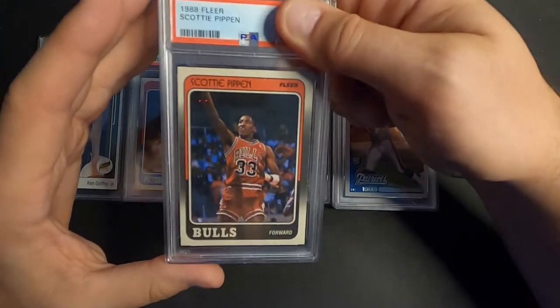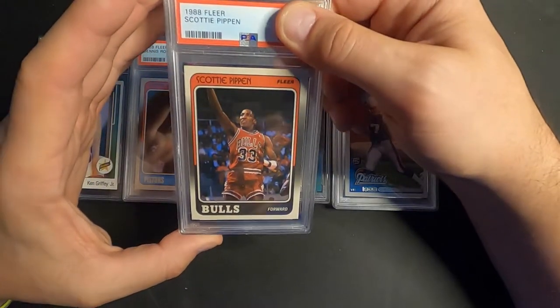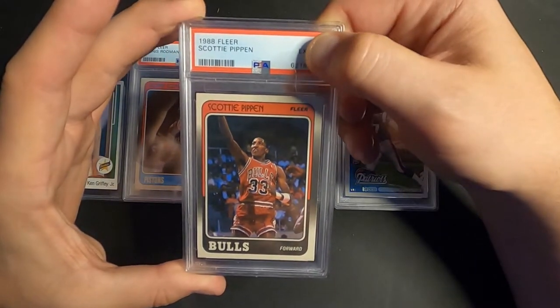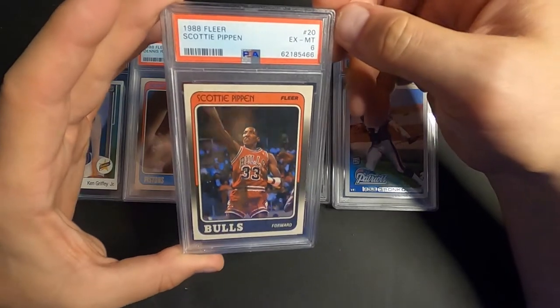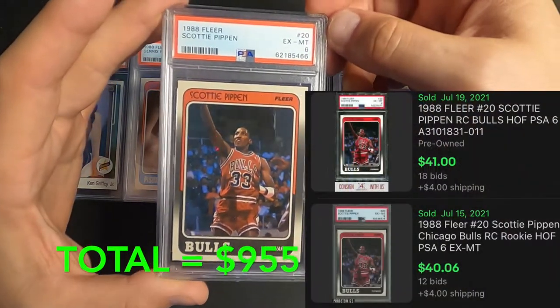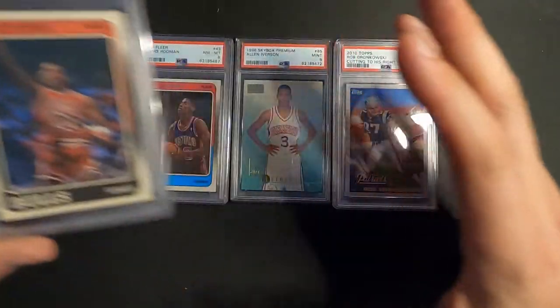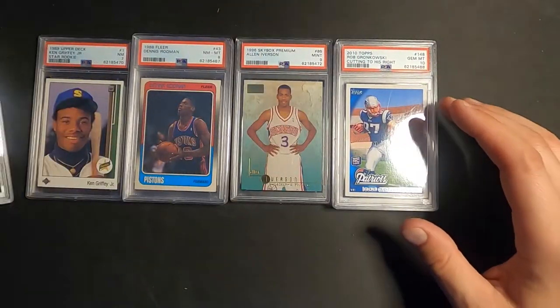Next one up is the Scottie Pippen rookie — way off-centered on the back and off-centered on the face side as well. I was thinking it was probably gonna get an 8. But we got a 6. There must have been a lot more wrong with it than I thought. Kind of disappointing, but it is what it is.